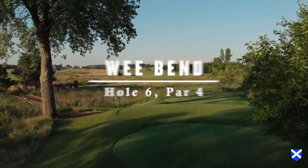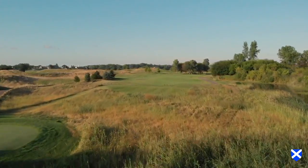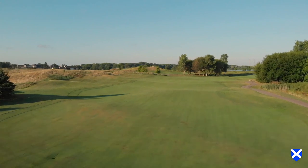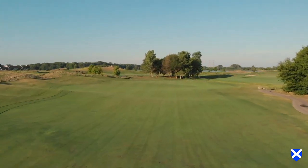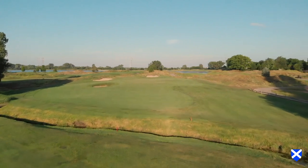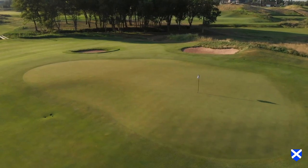Hole number six, Wee Bend. This short to medium length par four plays a strong dogleg to the right. The preferred tee shot on this hole is to the elevated left side of the fairway, away from the lake, followed by a middle to short iron over a creek. The green complex is guarded by three strategic bunkers: short left, left, and behind the green. The green features a strong back left to front right slope with a significant lower plateau left center. This par four is another good hole to pick up a stroke or two.